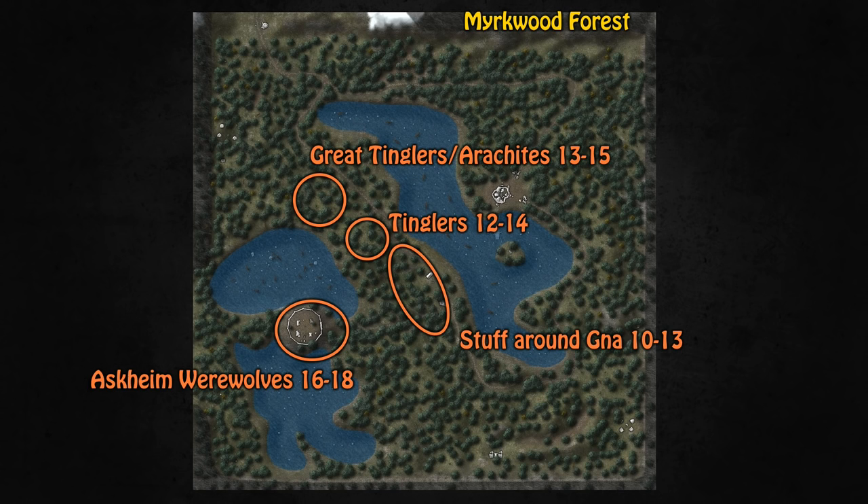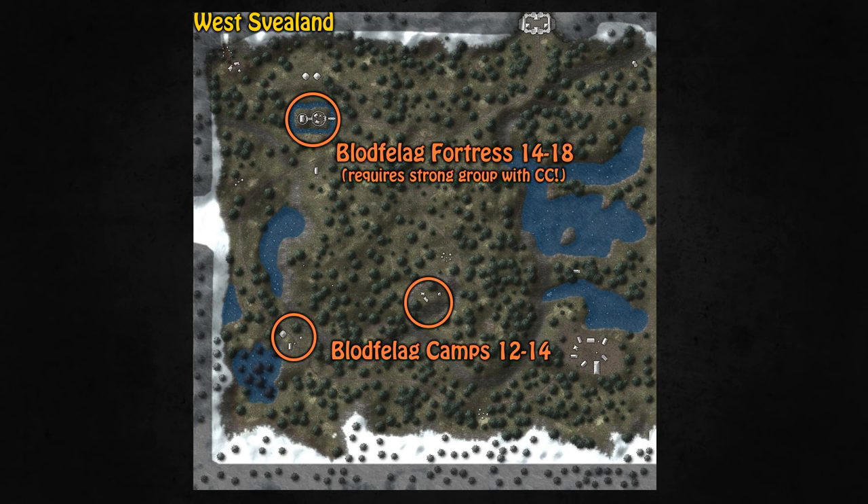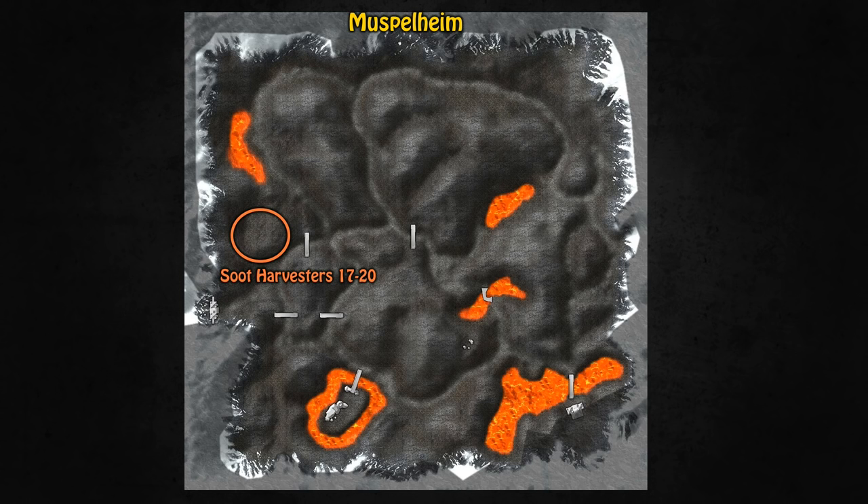At level 16 to 18 you can start killing the werewolves in Askheim, but be careful as the levels range from 16 all the way up to 20. If Mirkwood Forest is too crowded — which can happen especially on weekends — and you want a quieter spot with good camp bonus, go to West Svealand and kill the Blodfellag at their camps in the south when you're level 12 to 14, or head up to the Blodfellag fortress at level 14 to 18. Be very careful at the fortress since it's full of Blodfellag Haxa, horrible caster mobs with really nasty poisons — make sure you have CC and a tank. From level 17 to 20 you can also kill the soot harvesters in Muspelheim, and around level 20 go further north to kill ants and similar mobs. Muspelheim in general is a great area for level 20 plus.